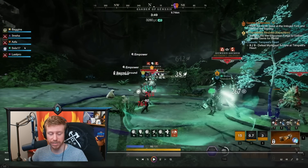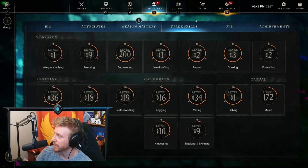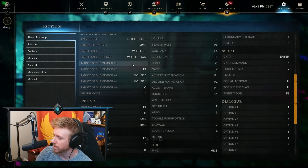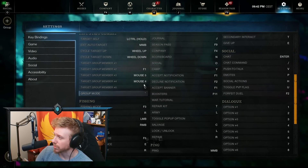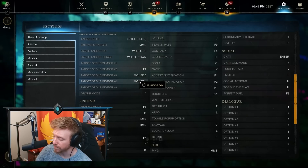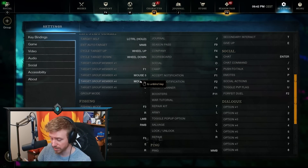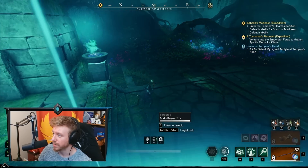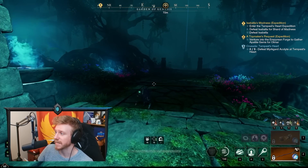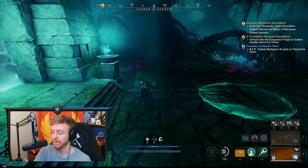It's probably worth mentioning here: we do have our targeted healing setup. Going into the game settings under keybinds, we have target group members 1, 2, 3, 4, 5, and toggle group mode as well. I'm using target group member number 4 for my tank, which is bound to mouse button 4 — an actual button on the side of my mouse. I press Sacred Ground, then press the mouse button and it targets group member 4, who is my tank, and casts it on them. So I'm using targeted healing and selecting my tank almost every time for Sacred Ground.